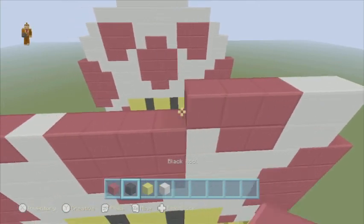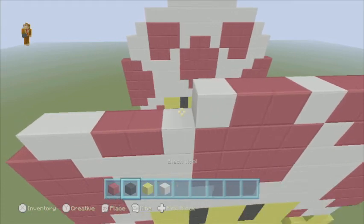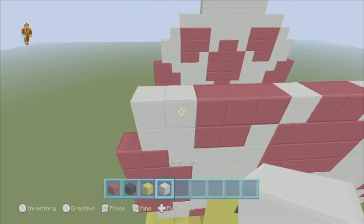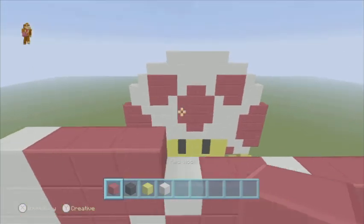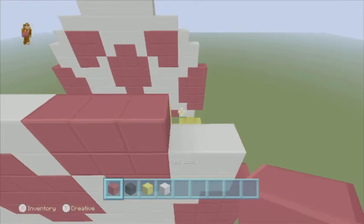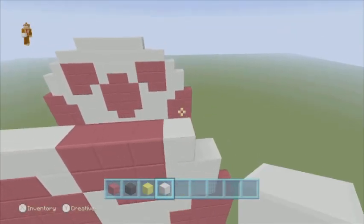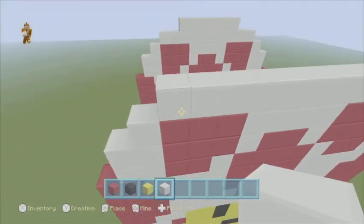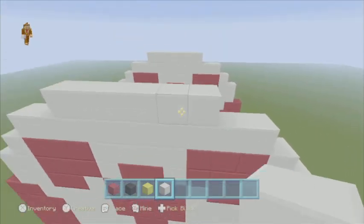And then on top: 2 white, 3 red — 1, 2, 3 — 1 white, 2 red, then 1 white, 3 red — 1, 2, 3 — and 2 white. And we're going to come in 1: 1 white, 3 red — 1, 2, 3 — 4 white — 1, 2, 3, 4 — and 3 red — 1, 2, 3 — and 1 white. Next we're going to come in 1 and then go 10 white, and go in 2 and go 6 white.